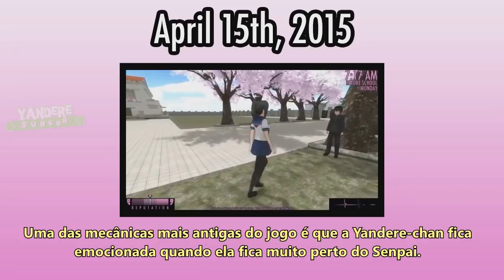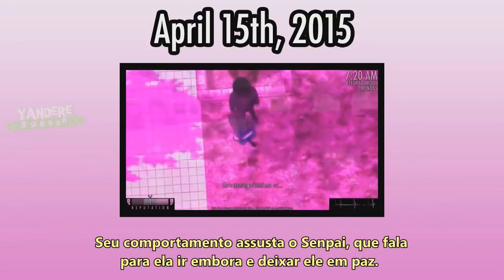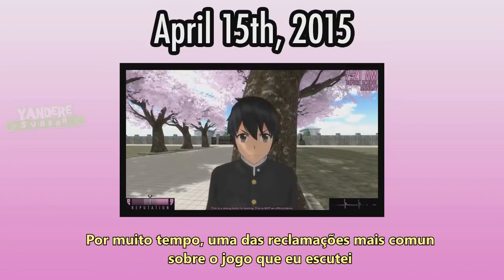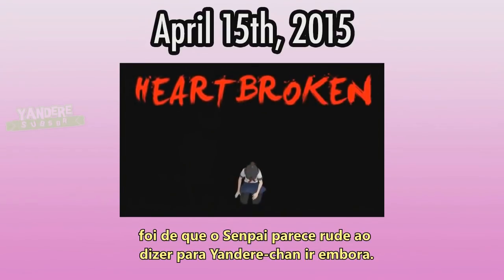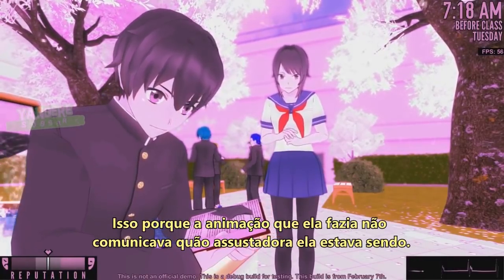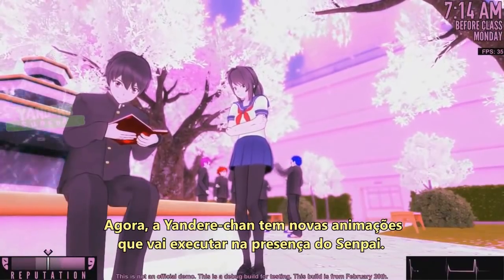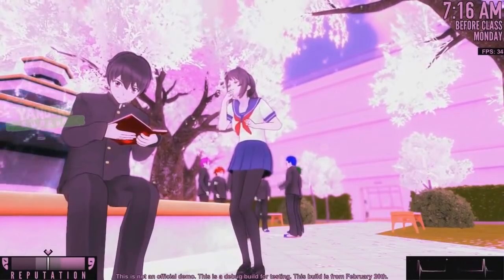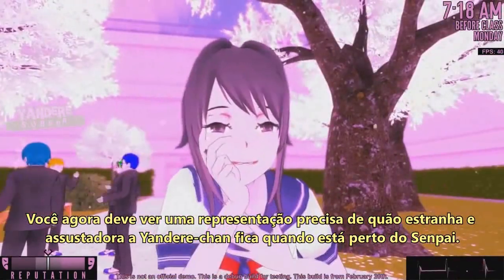One of the game's oldest features is that Yandere-chan becomes overwhelmed with emotion when she stands too close to Senpai. Her behavior frightens Senpai, who tells her to go away and leave him alone. For a long time, one of the most common complaints was that Senpai seems rude for telling Yandere-chan to go away — probably because the animation she was performing didn't really communicate how creepy she was being. As of now, Yandere-chan has new animations that she will play in Senpai's presence. The longer she spends around him, the weirder these animations get, giving an accurate representation of exactly how weird and creepy she becomes.